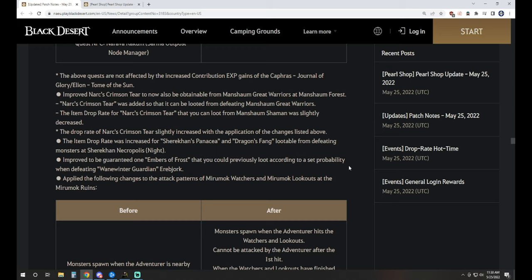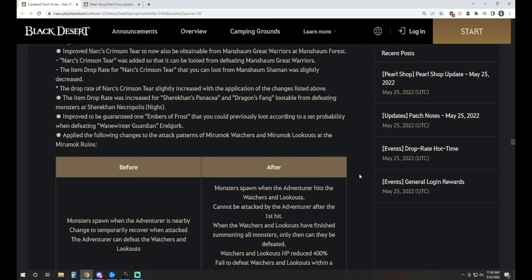Item drop rate was increased for Shere Khan's Panacea and the Dragon's Fang lootable from defeating Shere Khan Necropolis nighttime items, and improved to be a guaranteed Ember of Frost when you kill the Wainwinter Guardian.